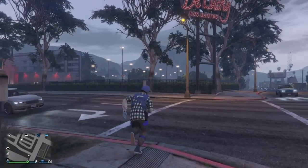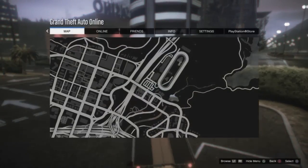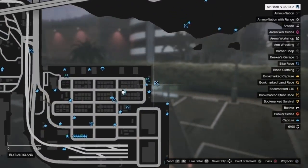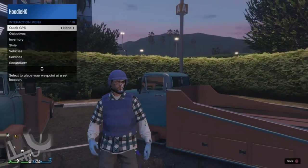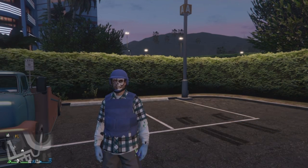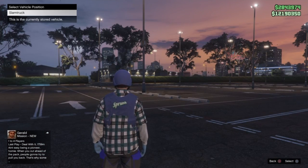Once you spawn back up, that's all there is to it — the vehicle is now officially yours. As you can see, we have the icon on the map as our personal vehicle, and my friend's copy is still there as well. I'm going to go ahead and return this vehicle to storage. Just to show you visually, I'm going to pretend like I'm ordering a vehicle to my MOC — and you'll see that the slam truck is now in the back of my MOC. It is now saved. It is now your vehicle.